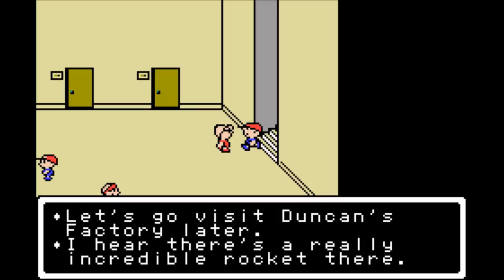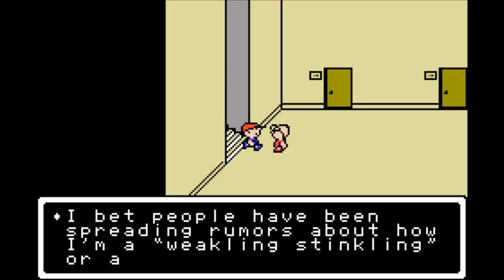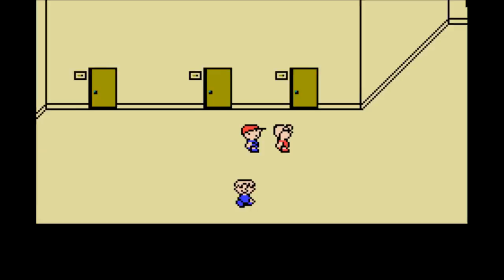Duncan's factory — because there's an incredible rocket there. Unfortunately, you can't hold the run button to speed Lloyd up either, like you can in the NES version. If you thought that sweets factory was kind of bad, you ain't seen nothing yet. A weakling, stinkling, or a stupid head — I've already been called a stupid head. We can't both be stupid heads.